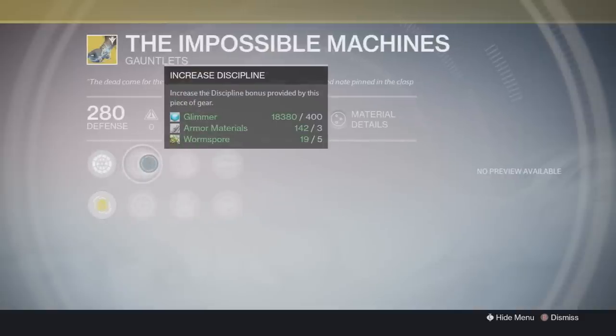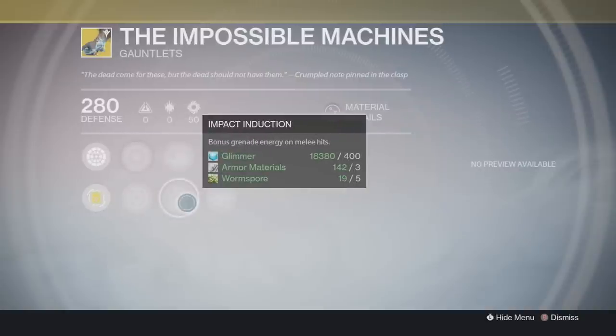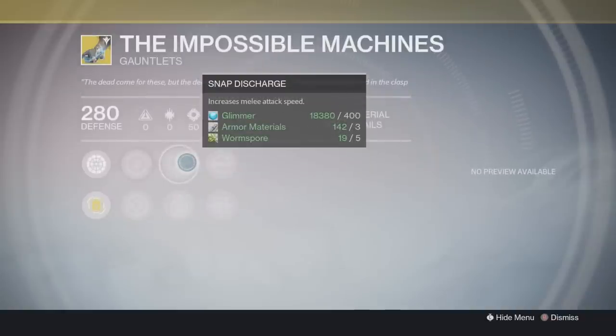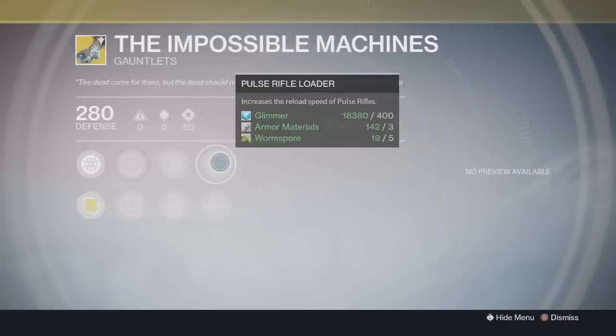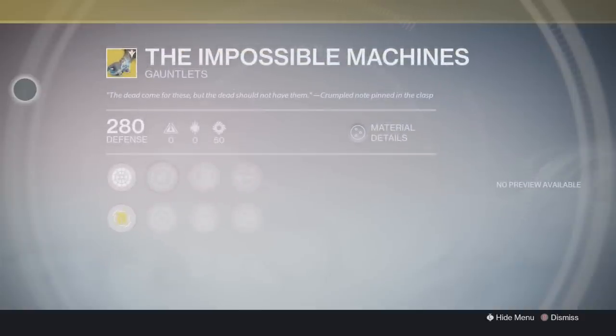It's going to be a little different upgrading these exotic gauntlets — they are going to take Worm Spore to upgrade. The other perks are Increased Discipline, Increased Strength, and Impact Induction, which gives you bonus grenade energy on melee hits. That's not a bad perk, especially since they increase strength and discipline — discipline gives you more grenades and strength involves your melee. It also has Snap Discharge, which increases melee attack speed. Up next is Pulse Rifle Loader, which increases the reload speed of pulse rifles, and Fusion Rifle Loader, which increases the reload speed of fusion rifles. That's about wrapping up these new exotic gauntlets, the Impossible Machines.